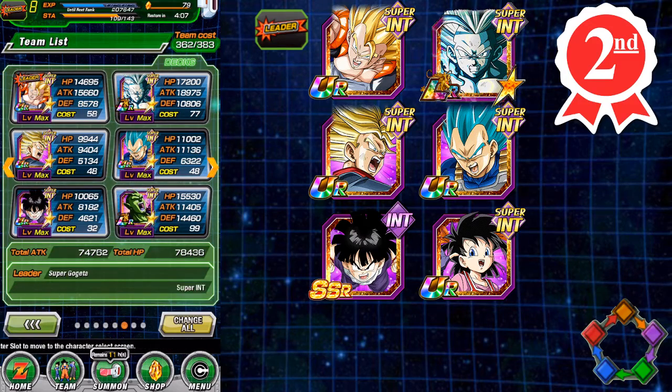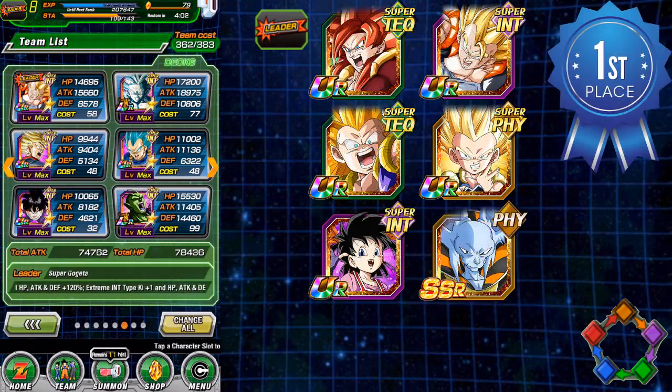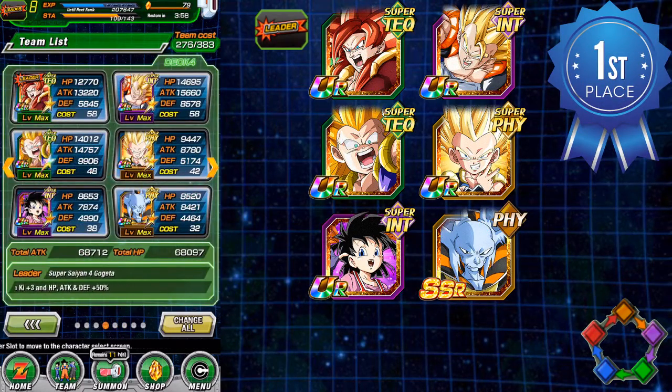Finally, number one: Super Saiyan 4 Gogeta. The 150 lead, combined with the best 120 card in the game — Int Gogeta — just starts to wreck every team. Right now you're using the Tech Gotenks, since the Physical one isn't out yet on Global. But when Fist Trunks comes out, he will replace the Tech one, making it more of a Physical team. Still, those three cards in themselves just tear anybody and any team apart.